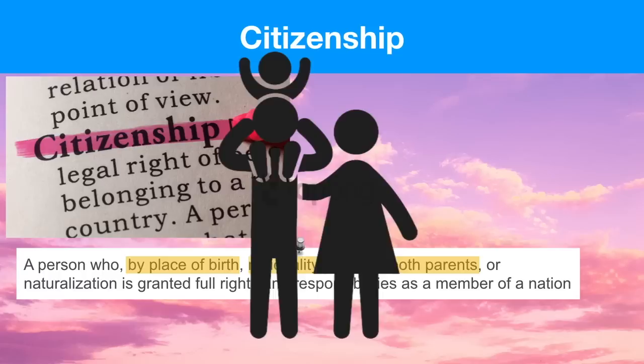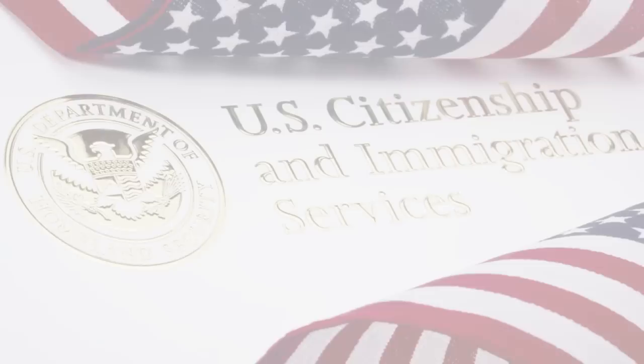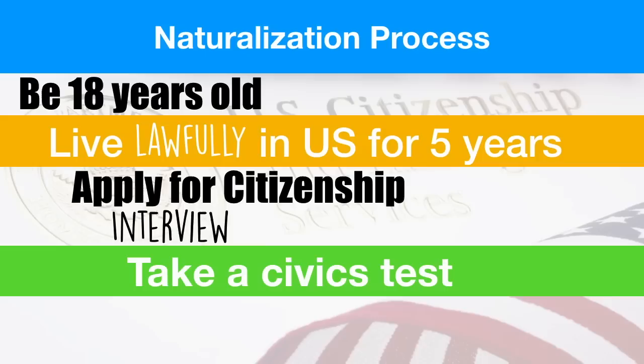Now if you weren't born a citizen you can still become one through the naturalization process. First you have to be an adult — that means 18 years or older. Next you have to live lawfully in the United States for five years and the only way to do that is with a green card. This is often the most difficult part of the process. Once you've lived there for five years you can apply for citizenship. After you file the paperwork you're going to sign up for an interview — they're gonna test your English, your writing, and your speaking.